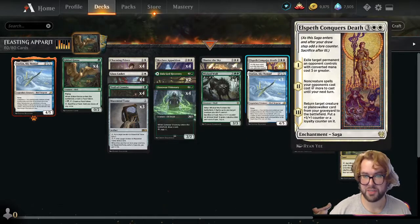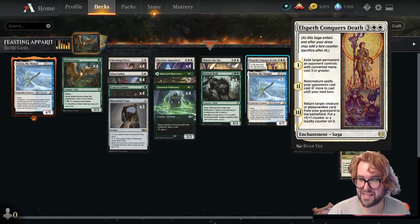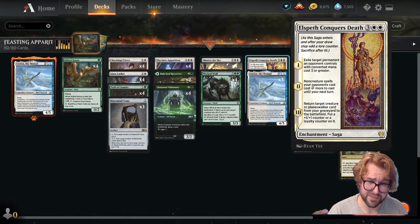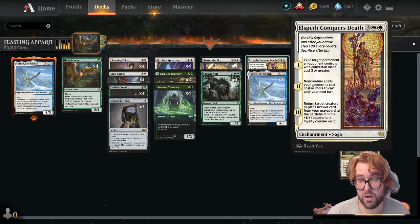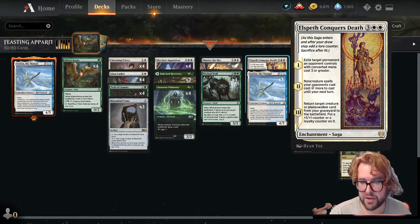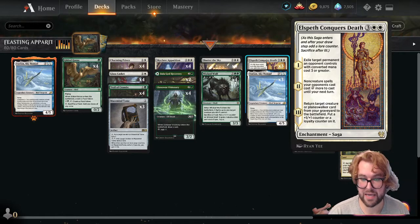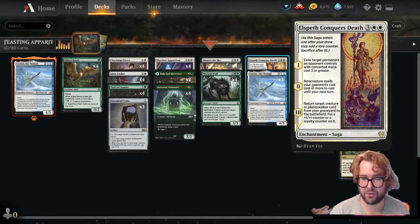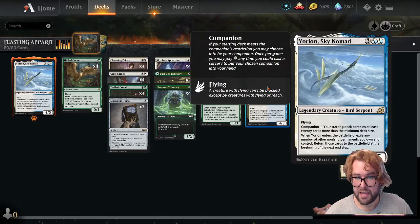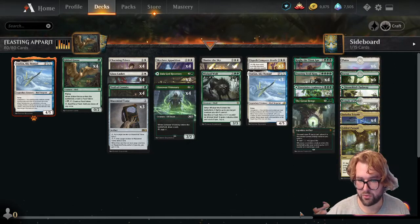On the five-drops, three copies of Elspeth Conquers Death — an enchantment saga. First chapter: exile target permanent an opponent controls with converted mana cost three or greater. Second chapter: non-creature spells your opponents cast cost two more until your next turn. Final chapter: return target creature or planeswalker card from your graveyard to the battlefield and put a +1/+1 counter or a loyalty counter on it. Three more copies of Yorion — we already went over him.